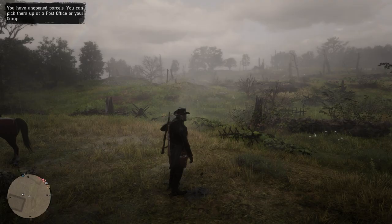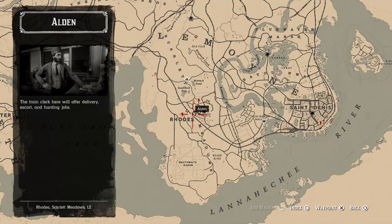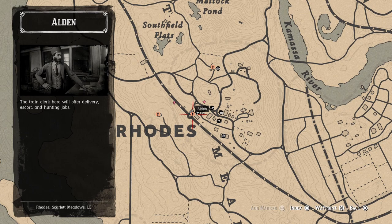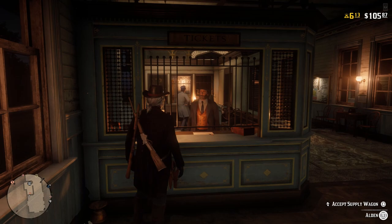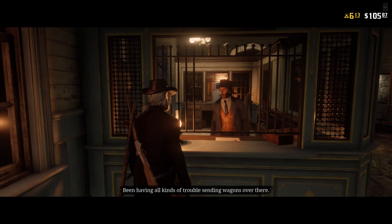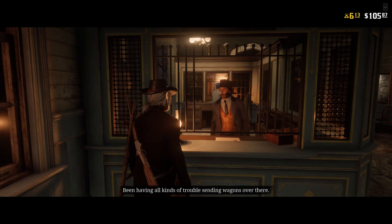You just saw me deliver my second bag of money and unlock the trophy/achievement. Now I'll show my point of view starting the stranger mission delivering the supplies. As soon as I get far enough away, Dean will come in, throw a stick of dynamite at my wagon, blow up the wagon and all the supplies, and afterwards he'll unlock his trophy.